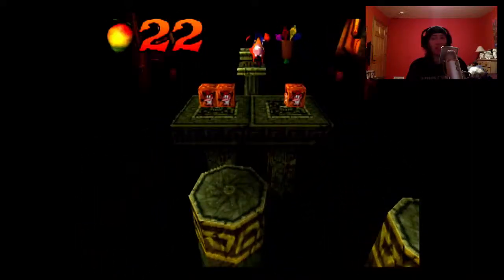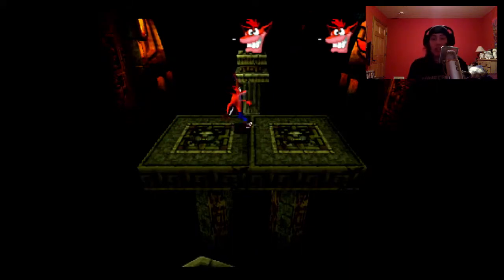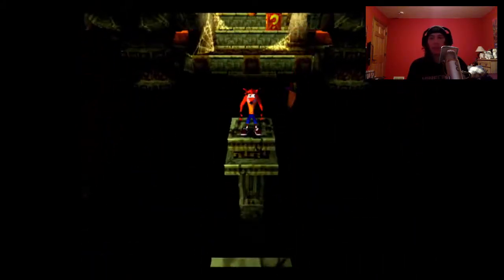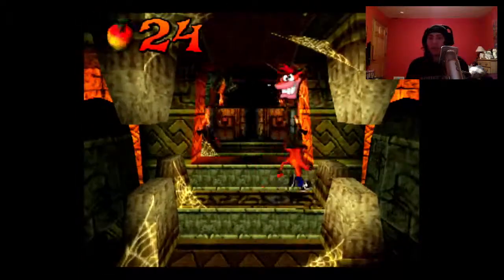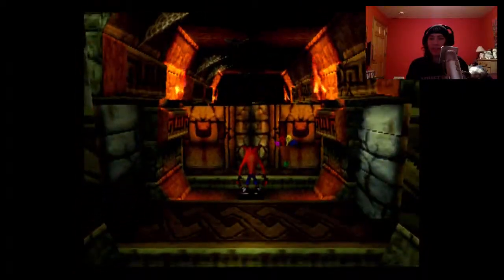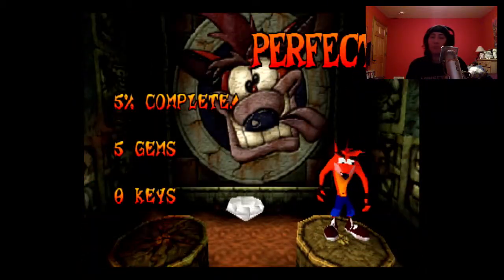Forward jumps in this game are tough because you can't really see where you're going to land. When you're jumping from the side, it's a lot easier. Just jump to the end of the level, and we got another gem.